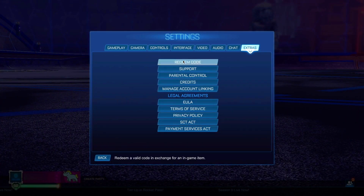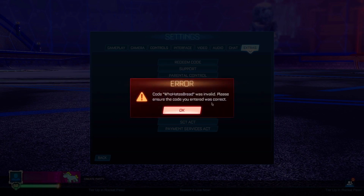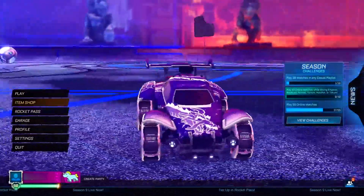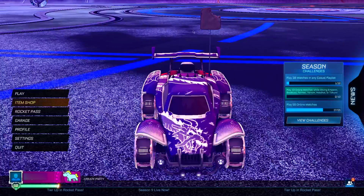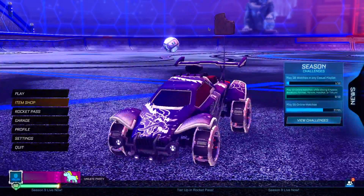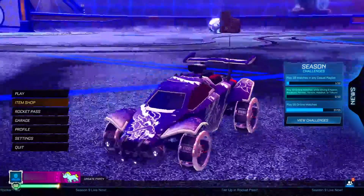Head into Settings, then Extras, and find the Redeem Code section. For the very first code, type in: who eats bread — all lowercase, no caps lock. This is actually a reference to one of the founders of rugby league — Dave, who did not like bread. The item you get is Dave's Bread, an uncommon antenna. Let's redeem it — as you can see, we've just got Dave's Bread. It's a piece of bread with a bite taken out of it. It's a cool, unique item with a special history behind it.